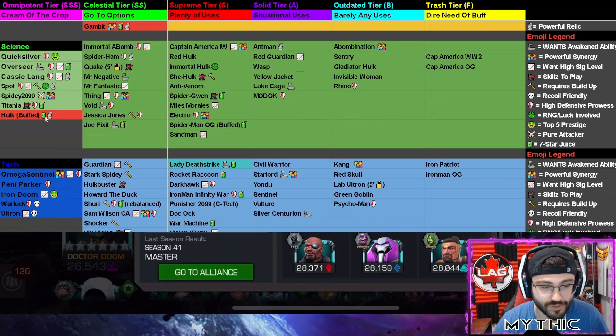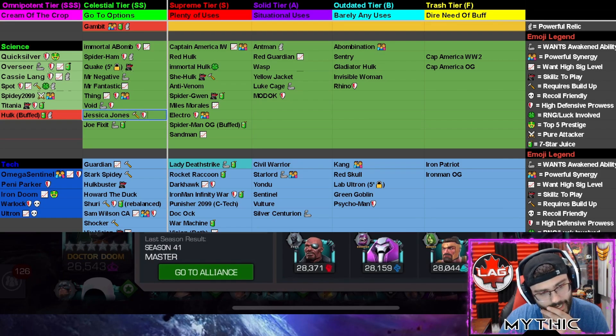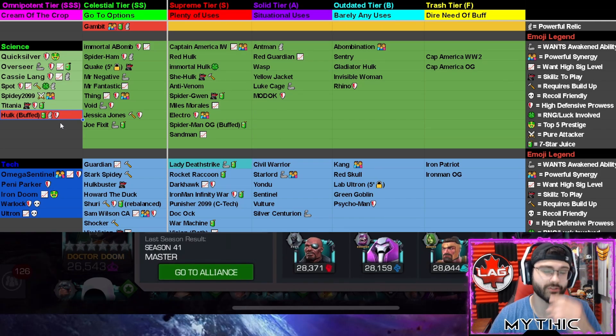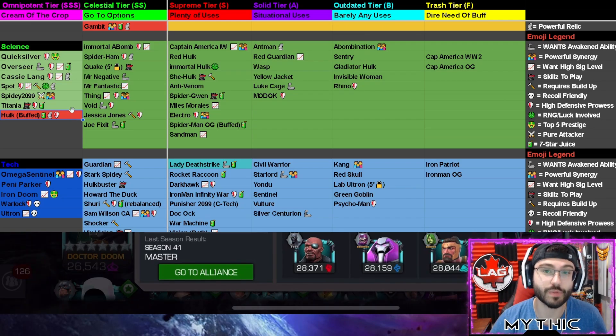Science class has barely any changes — just one: Hulk gets promoted from Celestial to Omnipotent tier. I've been hearing lots of great things about Hulk. He can double as a defender — he's bulky and tanky, and if the opponent makes a mistake he'll punish it with his unstoppable trigger at 15 gamma. I haven't actually played Hulk after his buff yet and was hoping for a seven-star pull. Brian apparently has one and is taking him to rank two. Nothing but good things, so he's promoted to Omnipotent.